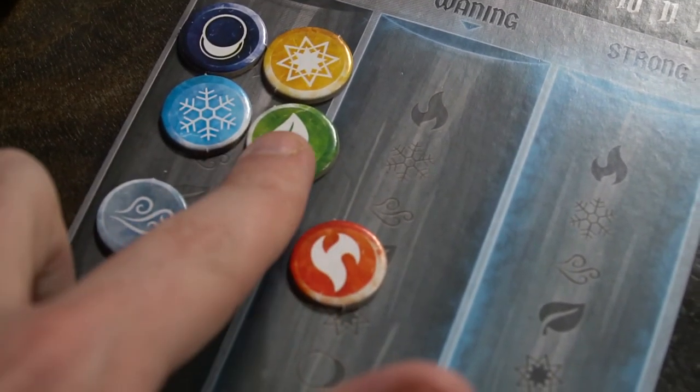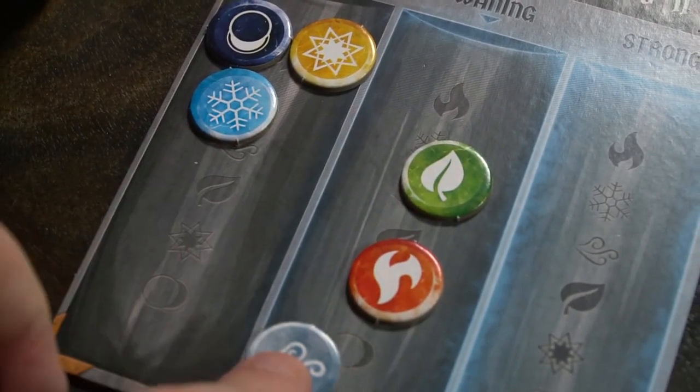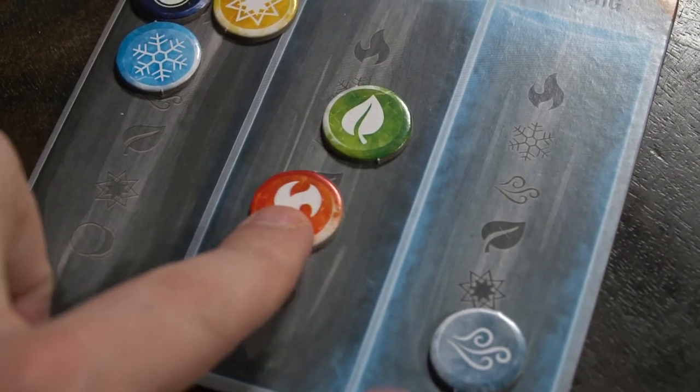There's also a cool elemental board with different types of elements: fire, water, wind, and more. Certain cards allow you to move elements into certain areas, and other cards let you utilize them. At the end of each round, all elements move back one space, so you're trying to gain value from them before they wane.